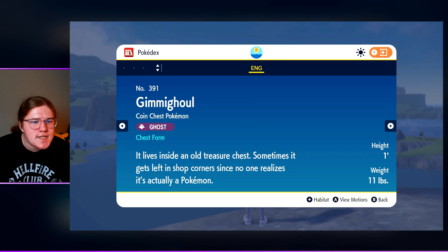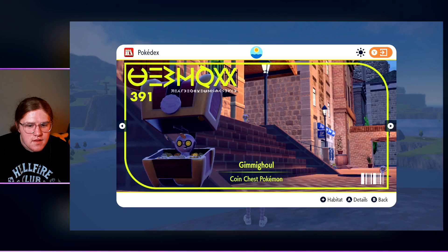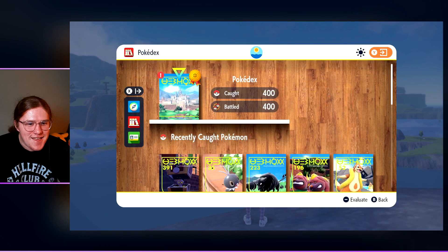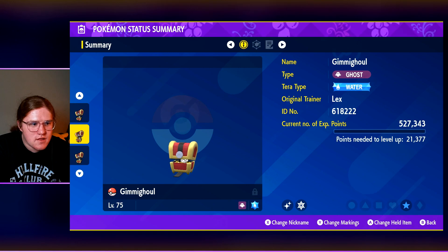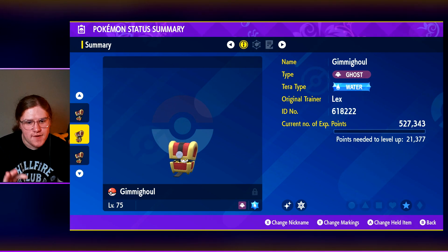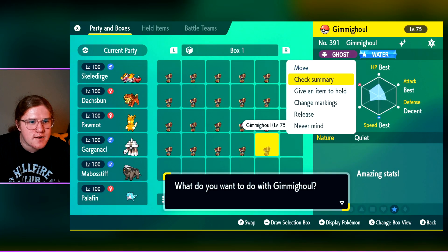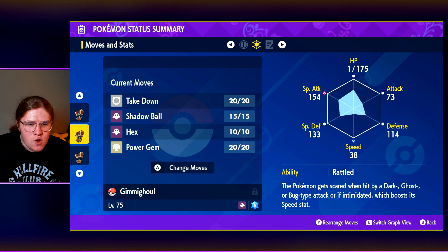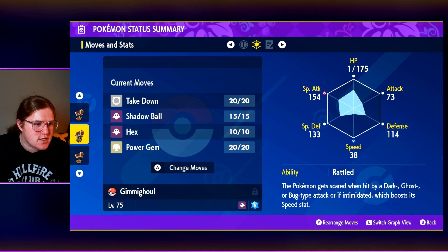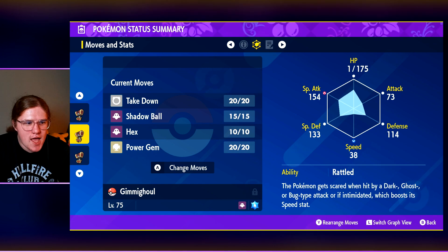The thing about this is it doesn't show you the sprite next to each other. I think the best way to do this would be actually going to the Pokédex itself so I can see it side by side. Right, that's shiny isn't it? It still doesn't show like straight away - it's ever so slightly different. I saved before the raid if you want to do it again. Let's check the stats. There it is - the first shiny Gibbigool, thanks to a Pokémon called Vance in chat. It has Rattled - the Pokémon gets scared when hit by Dark, Ghost, or Bug type attacks or if intimidated, which boosts its Speed stat. It's got Takedown, Shadow Ball, Hex, Power Gem.